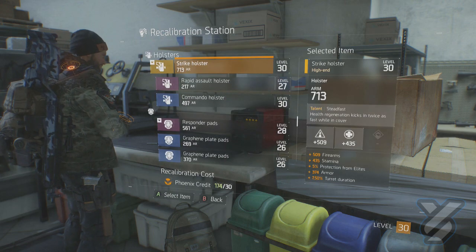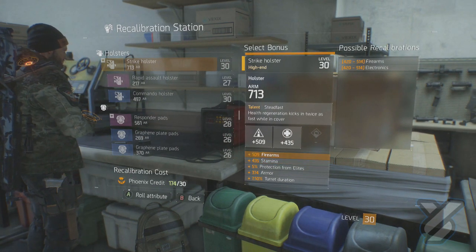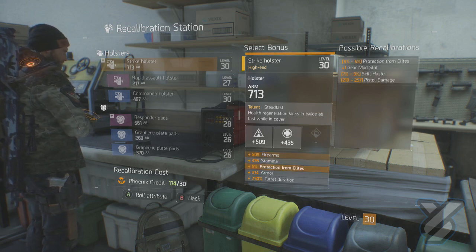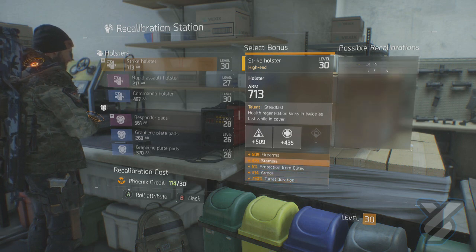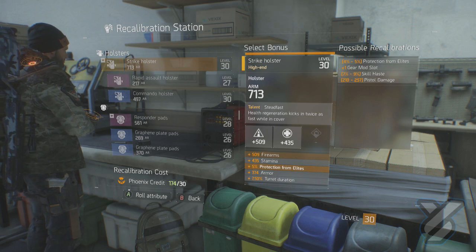The first thing you do is select the item, then select what type of upgrade you want. Do you want to do Firearms, do you want to do Stamina, do you want to change the Protection from Elites, or do you want to do Armor? These are all the things you can change.